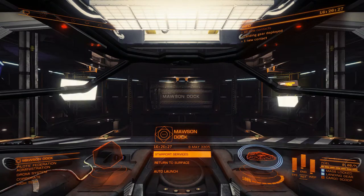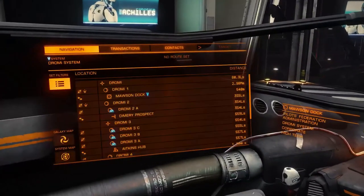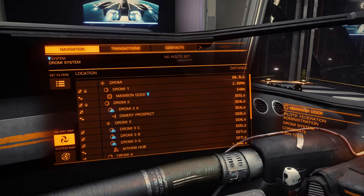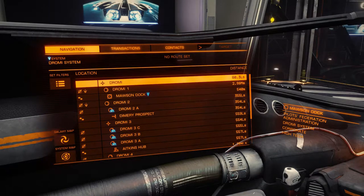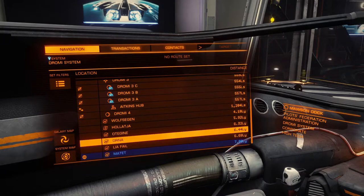Here we are. Now we still have our mission, which is going to be in our one panel, or our nav panel. The nav panel has — when you look at it, first off, your filters are right here. You can go to your galaxy map and your system map. Inside the nav panel, this is everything in the system, and systems outside.